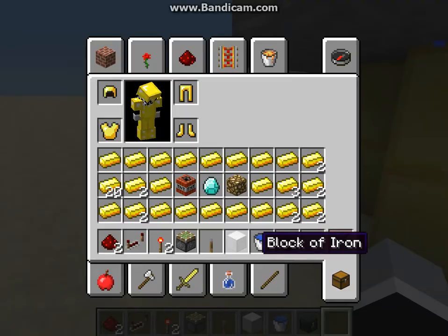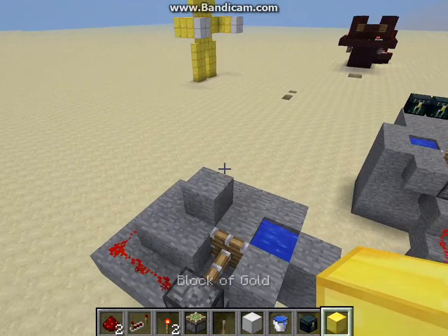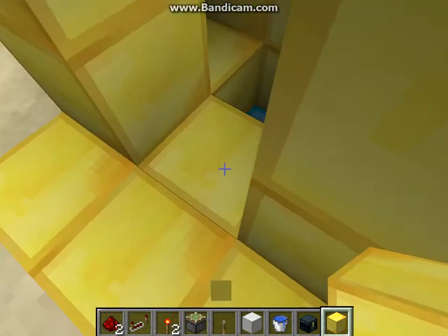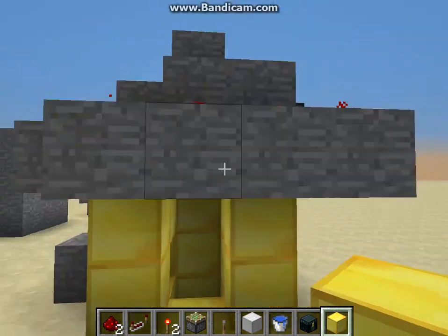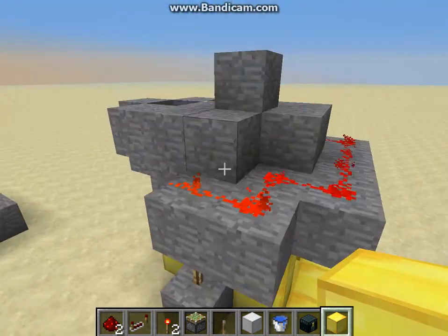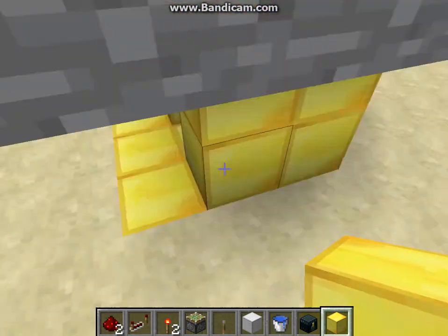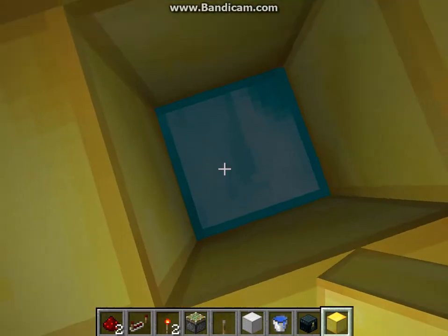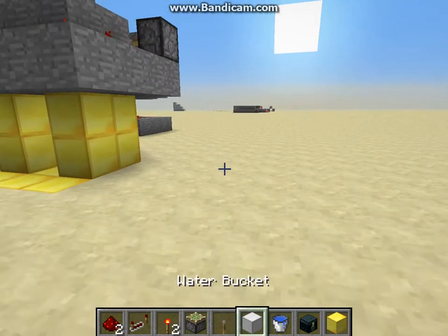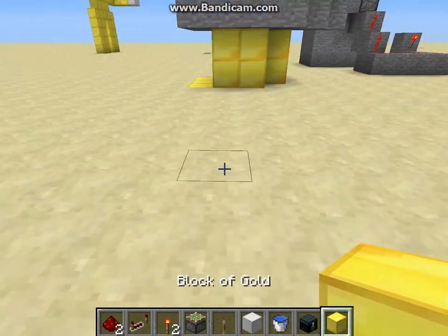Now I'm going to show you guys how to build this thing. It doesn't take that many materials — whatever block you want to use, you don't have to use butter like me. I like to use a redstone torch — it makes it faster — a couple of redstone, a piston, some water, and some blocks. If you're really poor you can use dirt, but I want to make mine out of iron and butter.